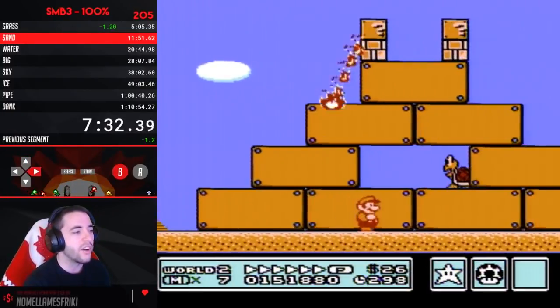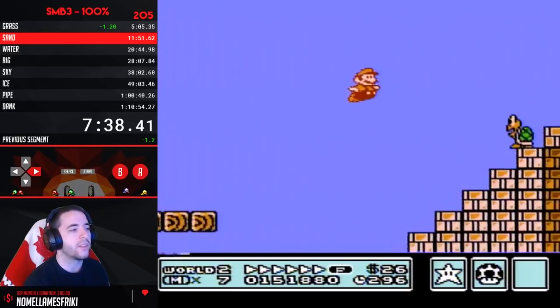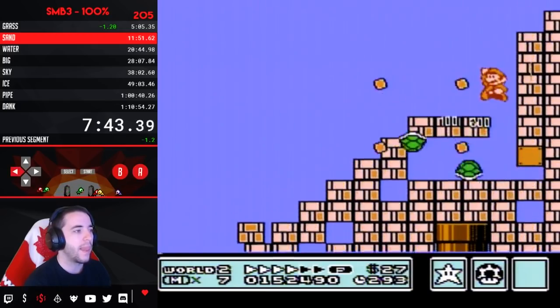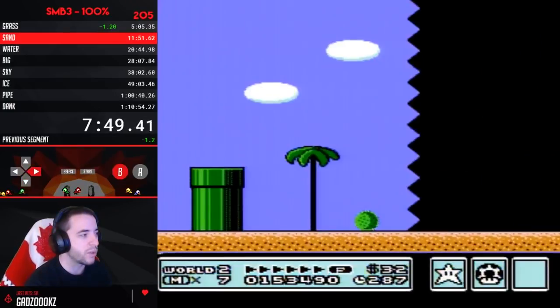Okay, so now using that star, every item that I use for the next four worlds is only one input to the right. The P-wing in World 3 is one input, the music box in World 5 is one input, the P-wings in World 6 are now one input. I just have to go down the page.